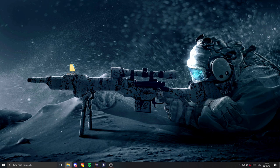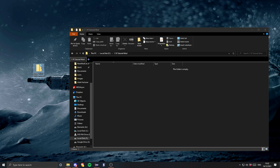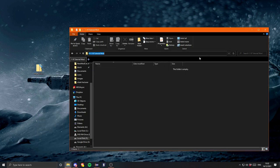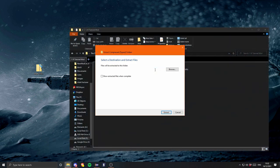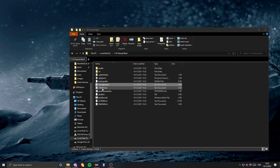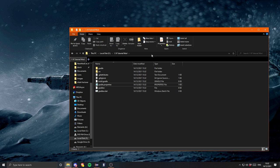I'll just call it '1.18 tutorial mod'. Let's open that folder - this is just on my F drive, you can put it wherever you want, on your desktop or in your documents. I'm going to put it in here because I don't really have space on my C drive anymore. Let's just extract all and choose the place we want to extract it to. Then we can delete the stuff we don't want - changelog, credits, license, readme - those things we don't need.